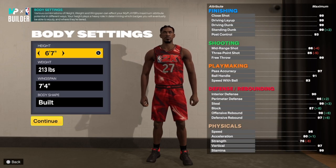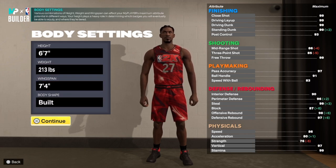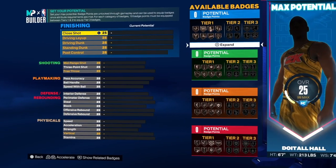Before I go in, you already know what time it is — it's like button time. I need you guys to go down and hit that like button, get this video to 100 likes, and hit that subscribe button if you enjoy the content. Now, six foot seven for this build, 213 on the weight, seven foot wingspan, built body shape — let's get into the build.